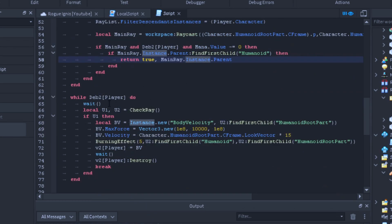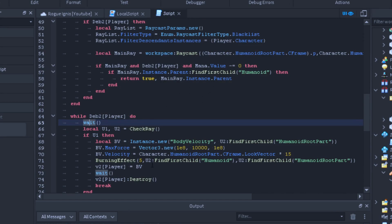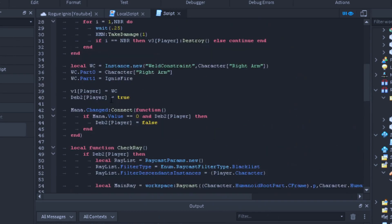While debounce2[player] is still true, we wait so we don't crash the server. We do local u1, u2 = checkRay(). U1 will be true and u2 will be the character. If u1 passes true, we make a BodyVelocity using Instance.new('BodyVelocity'), parent it to the hit character's humanoid root part (u2:FindFirstChild('HumanoidRootPart')), adjust MaxForce to whatever you want, and set Velocity to character.HumanoidRootPart.CFrame.LookVector times 15 to push the player back.